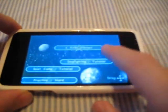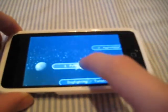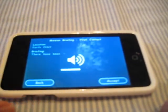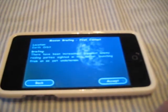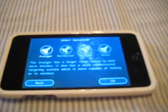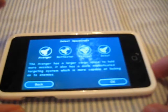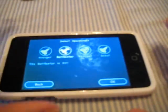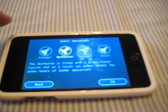There are a bunch of tutorials but I already know how to play so I'm just going to show you basically what this game is about. They give you a little mission briefing. Now you get to choose your spacecraft. We have the Avenger, which is basically an all-around good spaceship. We have the Battlestar — it's larger and stronger but slower.